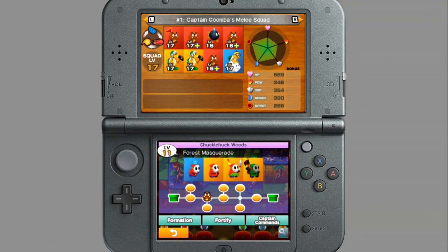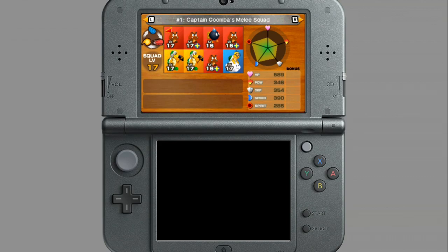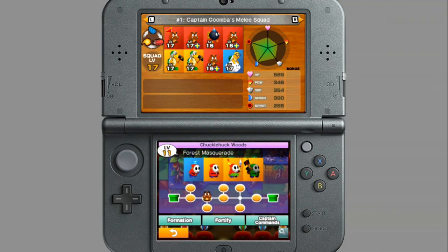Before we jump back into another battle, I want to point out a few things on the screen. On the top screen on the left, you can see the power triangle — that's another layer to the strategy. Different types of units have different strengths and weaknesses: melee units are stronger against ranged, ranged are stronger against flying, and so on.